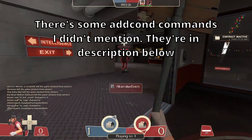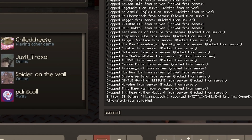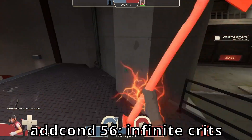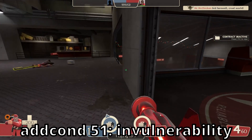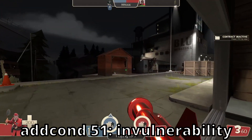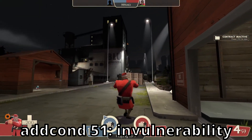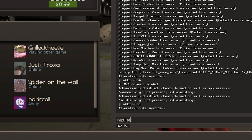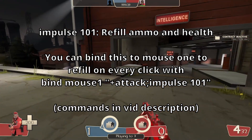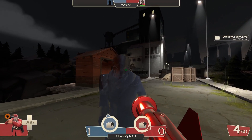Now some fun commands. If you do addcond and then a number, you can get a lot of effects. addcond 56 gives you infinite crits. addcond 51 makes you invulnerable — it's kind of like the MVM invincibility where only if you take damage will other people see the effect. If you want to refill your ammo and health at any time, you do impulse 101.